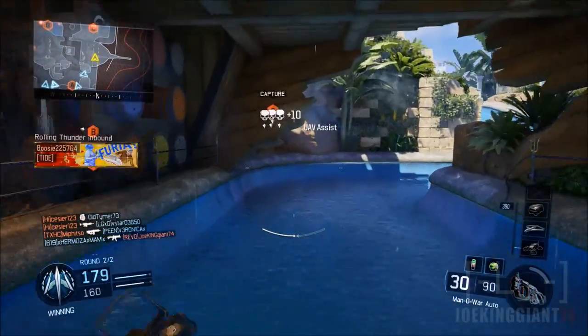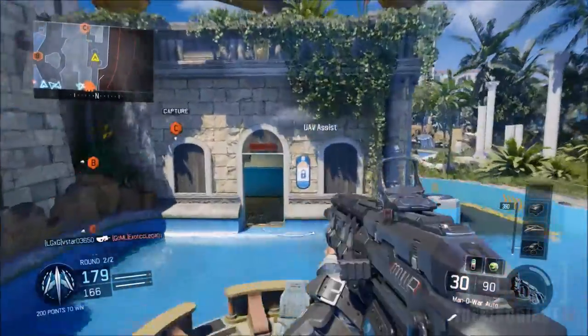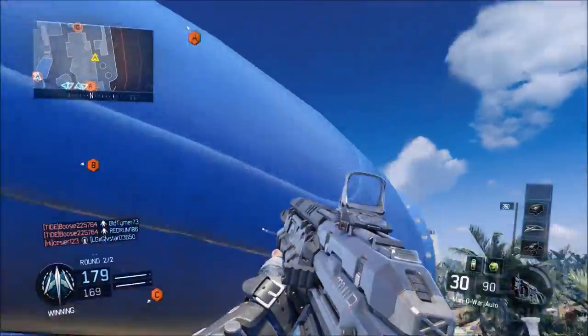What is up, this is Jokingjohnson4 and today I'm here to show you guys another DLC map glitch from Splash. This one will allow you to actually go on top of the roof of the castle located in this part of the map, and it is pretty much difficult to do.